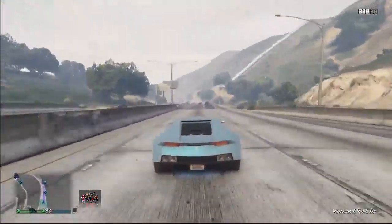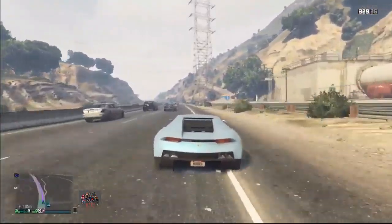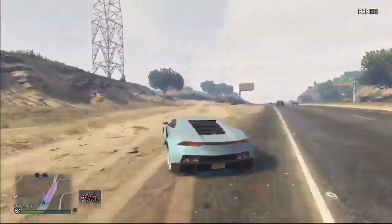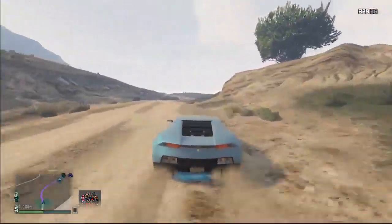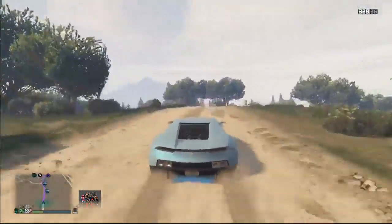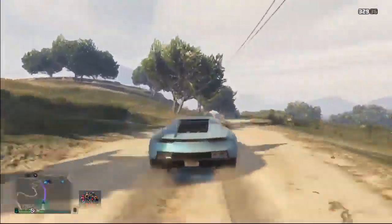To do this glitch you need to have a custom apartment, and you also need to have a bunker with the mobile operation center with personal vehicle storage in Bay 3 — obviously if you want to be able to drive your car in the back of your mobile operation center. Ultimately, don't forget to put a bunch of free RH8s in your arena workshop level or in your nightclub, and then you are good to go.